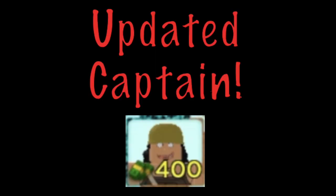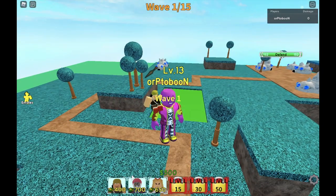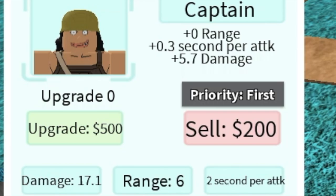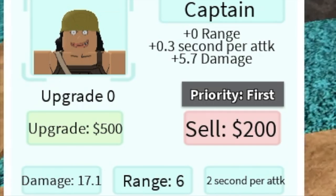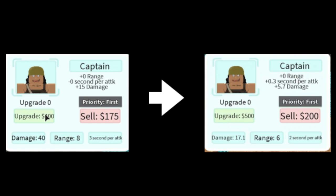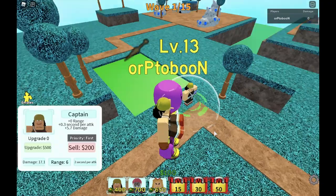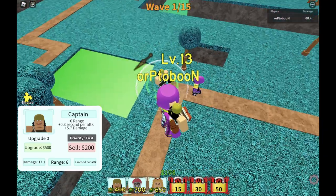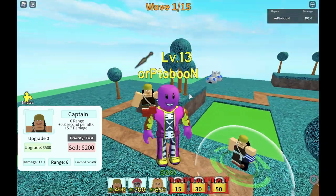So for the updated Captain Usopp, I'm gonna show you. Guys, before I start this — I'm telling you, I won't be using him anymore. For the initial damage: 17. From 40 to 17. Decreased range, decreased attack speed to 2 seconds — that's good. But check that out: you even need $400 to deploy it, compared to $350 before. They nerfed the damage, they nerfed the range, and they increased the deployment fee.